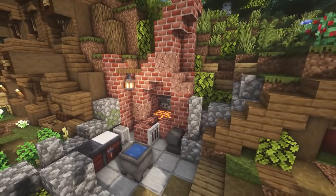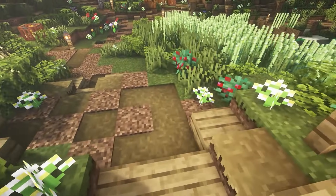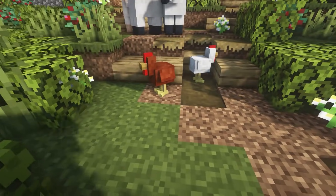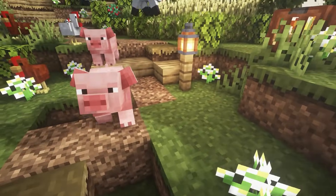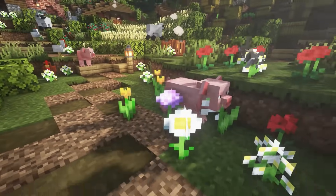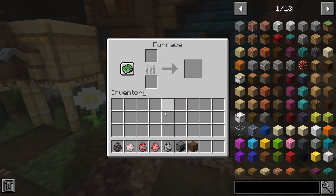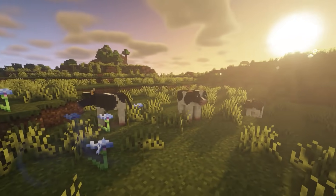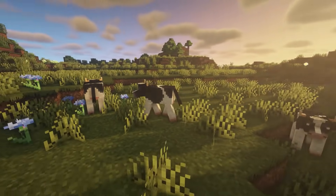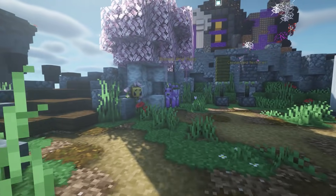This next resource pack is called Tramex Default Improvements. It adds a few new features — it replaces the farm animals to make them look a little more realistic, such as cows, sheep, chickens, and pigs. The skeletons now have equipment. It also improves some blocks such as the grass and furnace, and adds shade to flowers so they naturally blend into the environment. Here are some more cows from this pack.